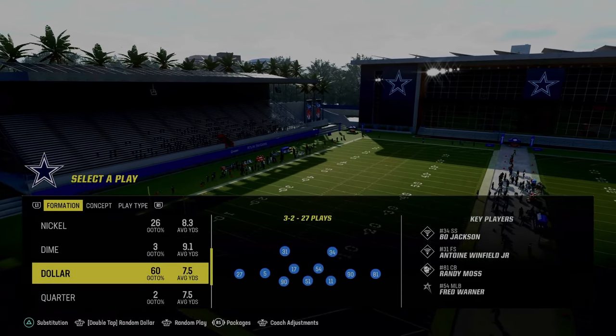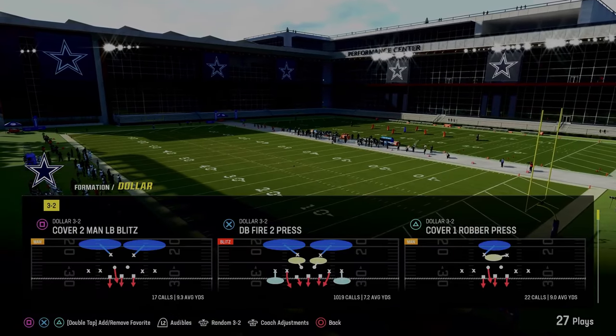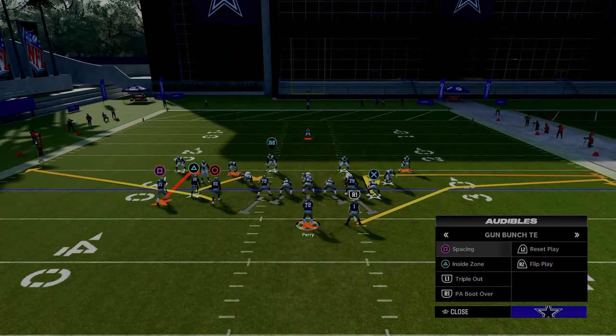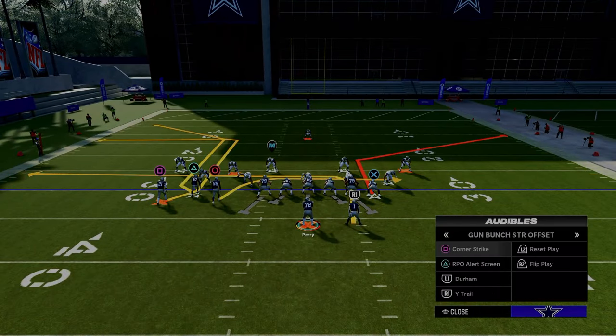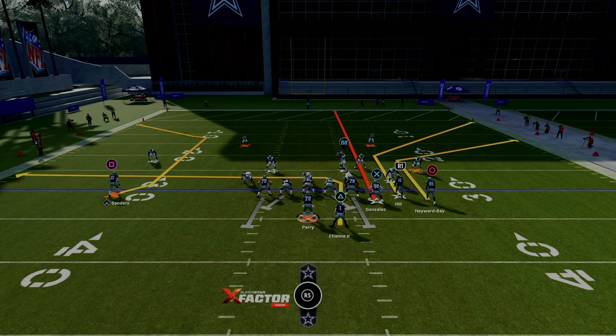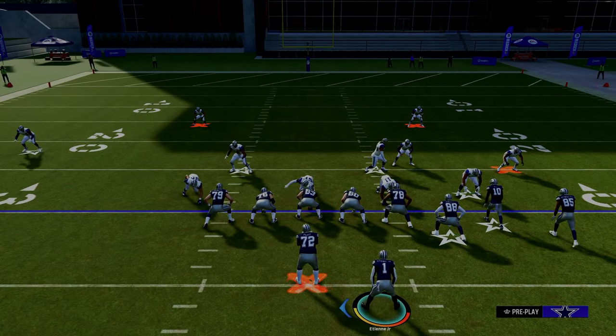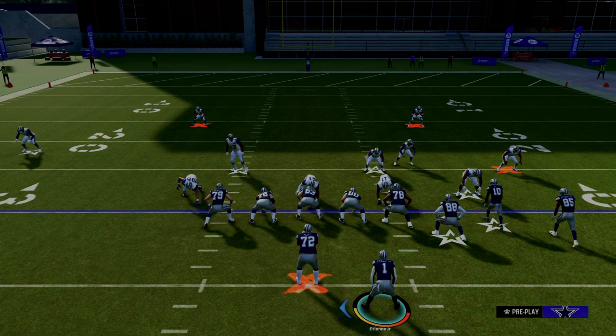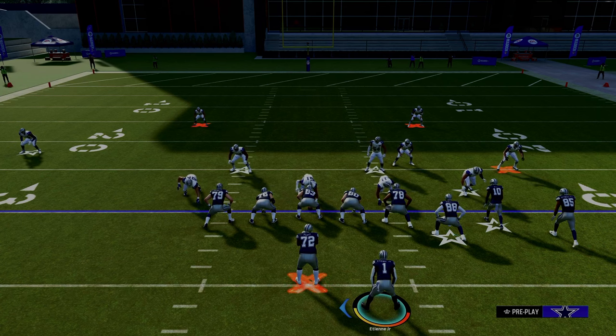The formation is strong left, so if they have auto flip on or they set their coverage to the left side, if you audible just one click over to bunch strong offset, the entire formation flips and it's a very quick transition. You can create quick snaps out of the huddle. For our purposes, we're just going to be breaking down bunch strong today — an incredible, incredible formation with very simple plays that can really make a big difference in your offense.